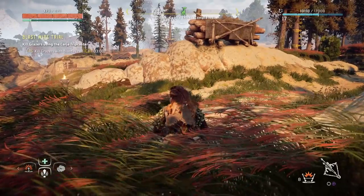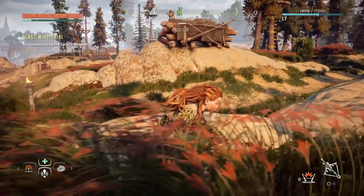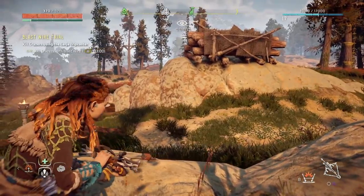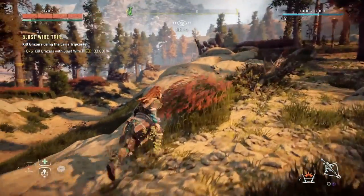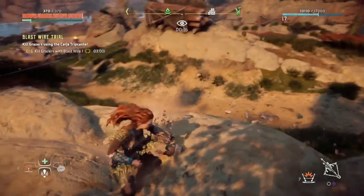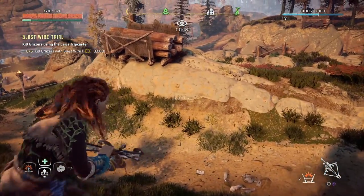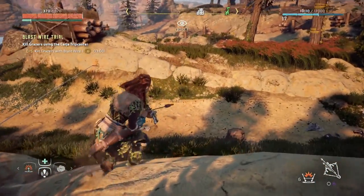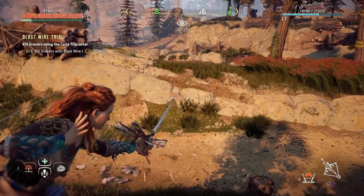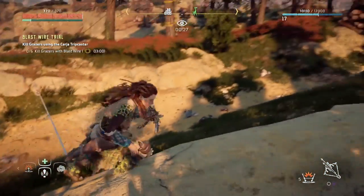Here we go — same steps as that second challenge, except now we don't have to use the logs. I actually find this part a little easier than the second challenge; there's a lot less luck involved with how the logs fall. We're just going to place six wires down — one for each of the grazers we have to kill — and then shoot that same friendly neighborhood rock to herd them right into this area.